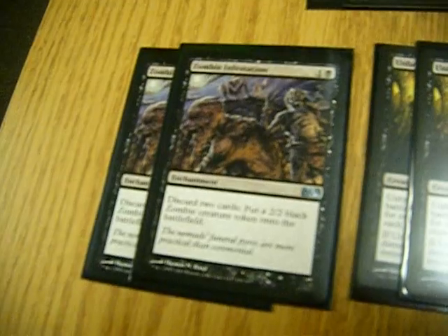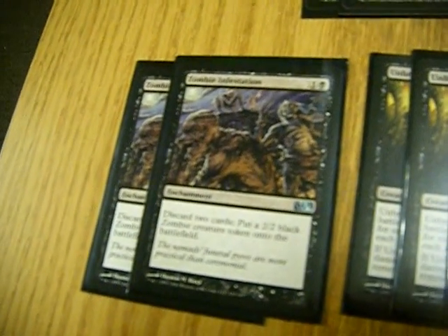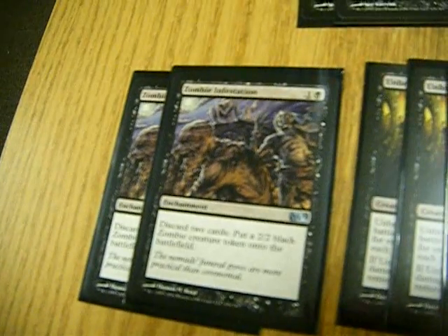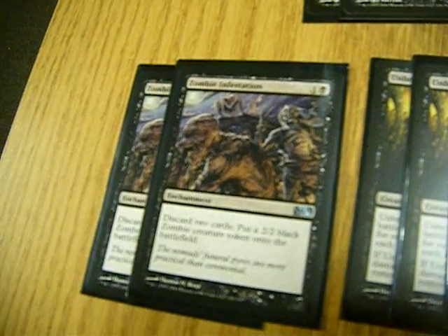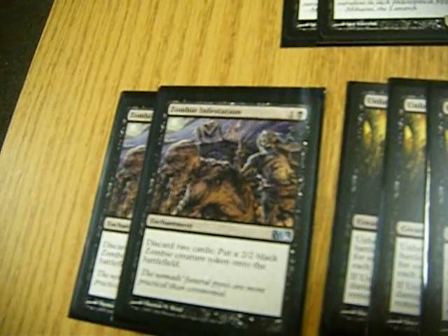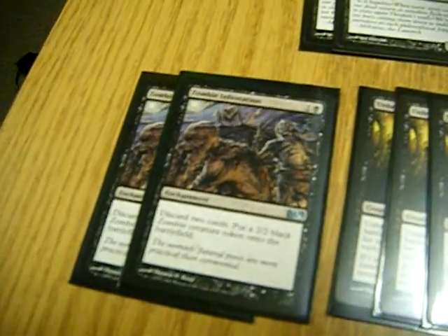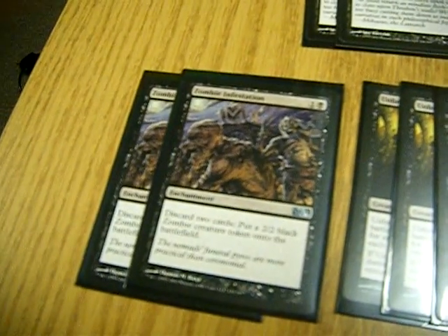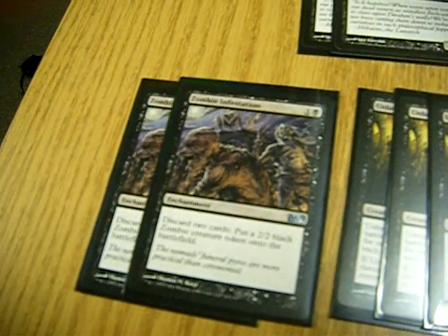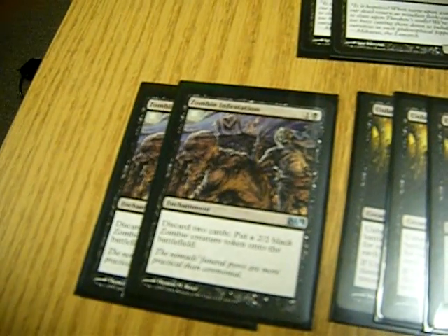Zombie Infestation is a simple enchantment 2-drop, which means it stays on the field. I can discard two cards to put a zombie into play. If I wanted to, second turn, I could discard my entire hand and put three 2/2 zombies into play. I don't suggest that unless you've got some amazing strategy behind it, but it helps to get Vengeful Pharaoh and other things into the graveyard to play another card called Stitch Drake, which I have here and I'll explain why soon.